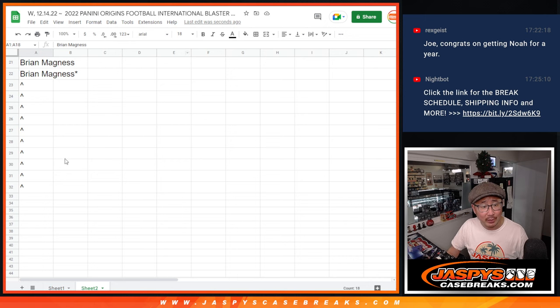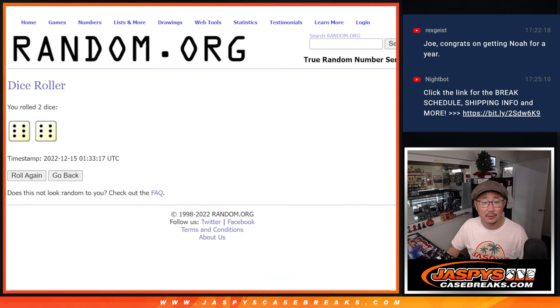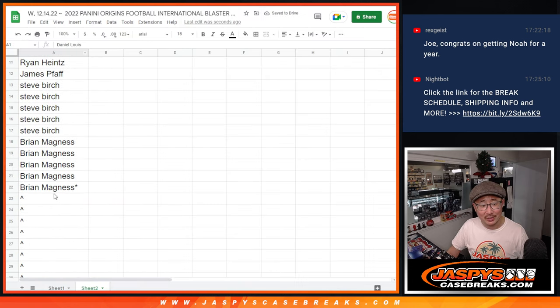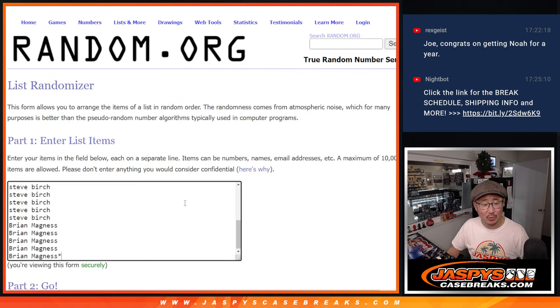Wait, I don't think I grabbed all the names — I did not. We'll use the same dice roll. Refresh that list. Got too excited here. There it is, 22. Still going with 12.